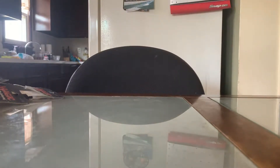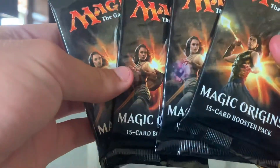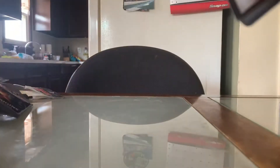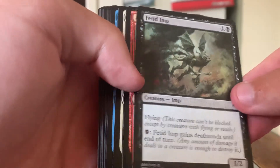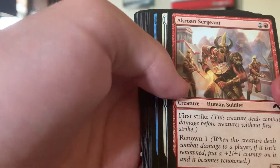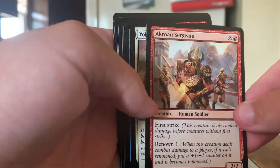The real thing we're opening up is four packs of Magic Origins. Let's start with this pack. So we got a Fetid Imp, Akroan Sergeant — first strike, Renown one. That's pretty cool.